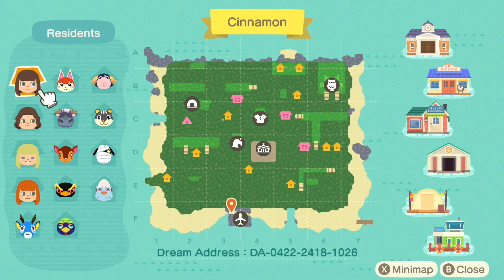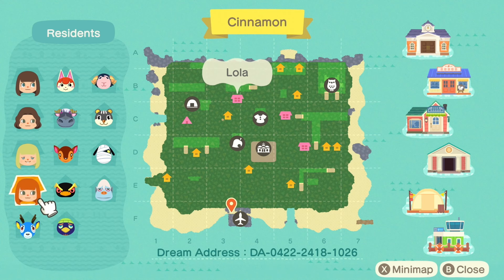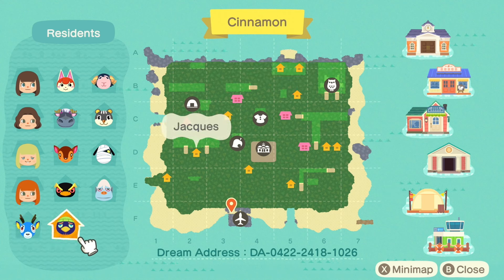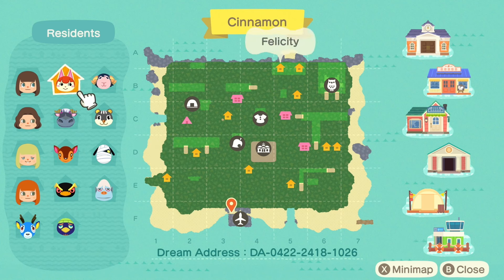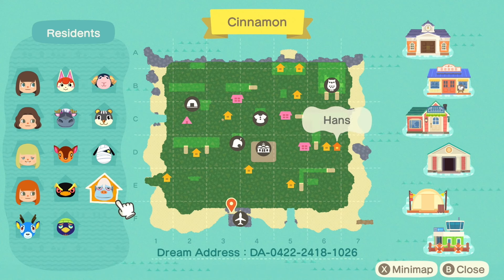We have several residents here: Leah, then Luna, Leilani, and Lola. Then our villagers are Bam, Jax, Hopper, Fauna, Rodeo, Felicity, Eunice, Blair, Lucky, and Hans. I dislike Hans, but I respect that he's here. Clearly, we've got a lot of custom design pathing on the island. Let's get into it and check it out.